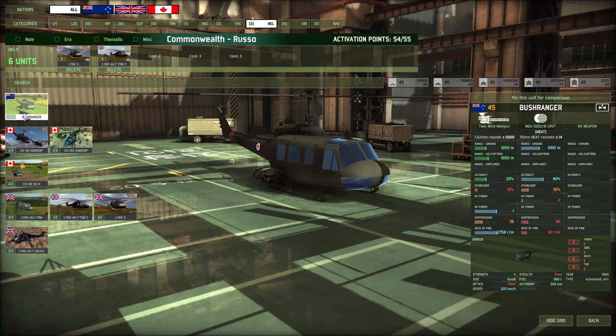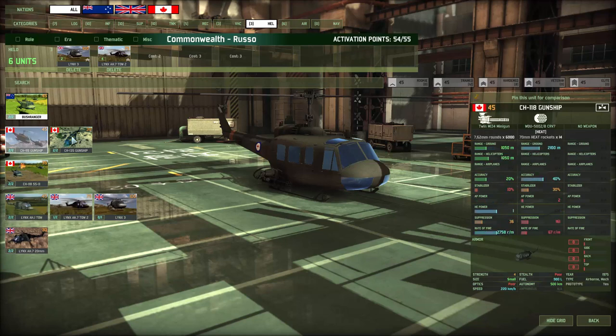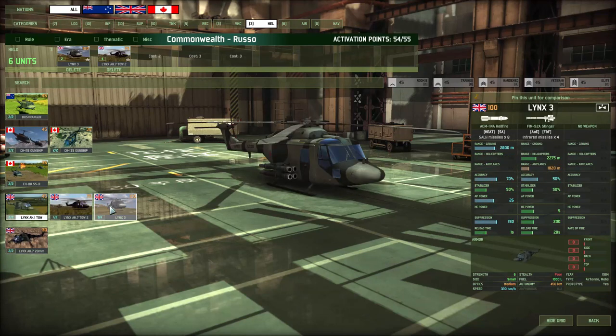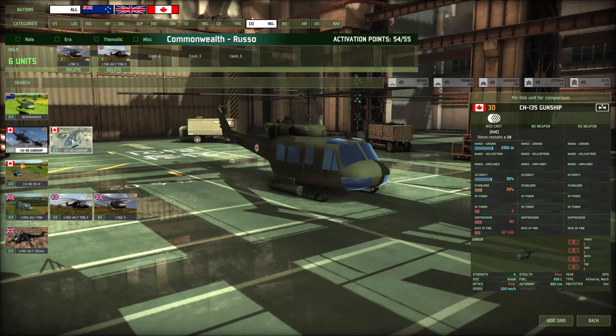While we're on helicopters, you have multi-role and you have missile ships. Looking at this particular deck: anti-vehicle missiles, and some of these cheaper gunships that are good support roles but burn through their rockets pretty quick in about two salvos — and this guy's gone.